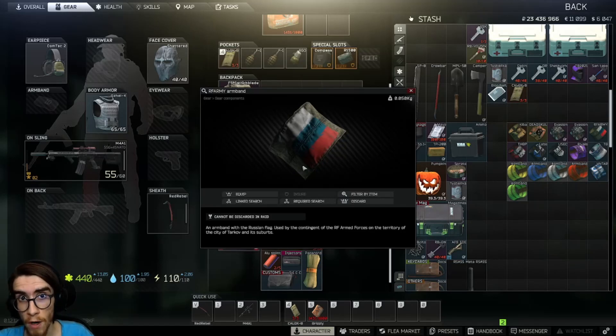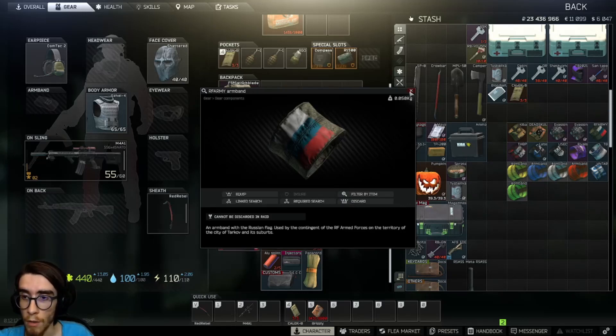Raptor will give you this armband and it looks pretty good, but the task is so annoying. The thing is, that task is needed for the Kappa container.